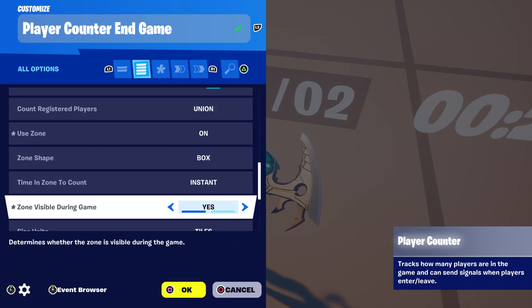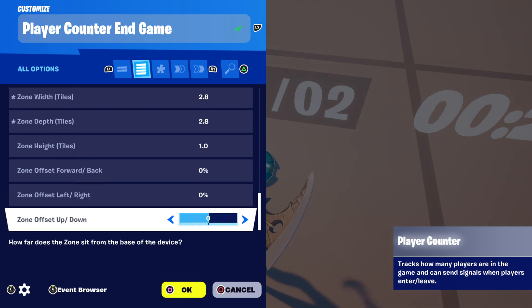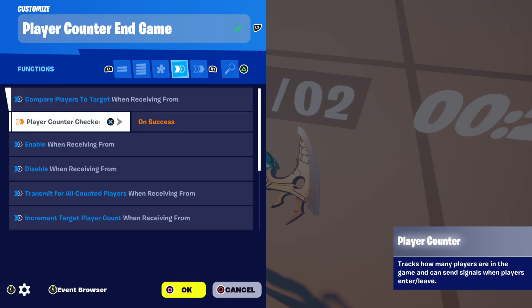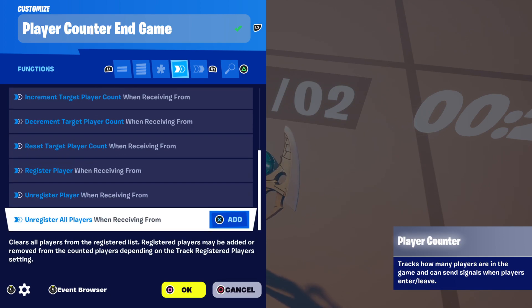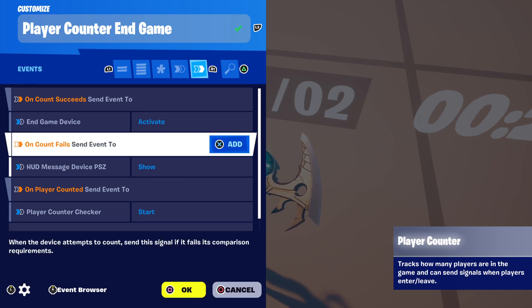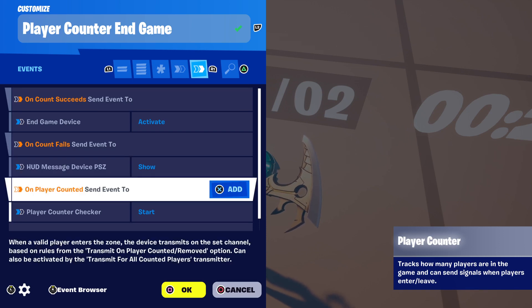Make sure this is set to zone, or if you have it set to an island, make sure it enables at the time your game starts. You're going to compare players to target, receiving from the player counter. On success, there's nothing else there. When the count succeeds you're going to send an event to the end game device to activate. If the count fails — again, this is a tutorial — I have it sending to a HUD message and starting the timer.